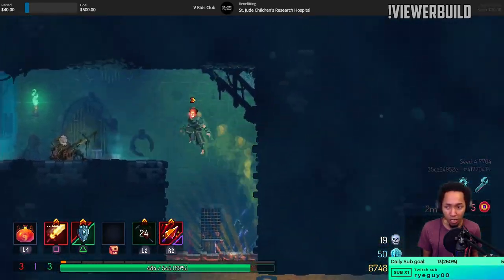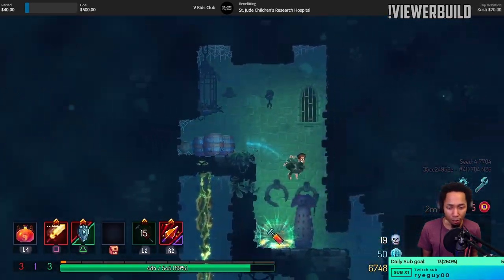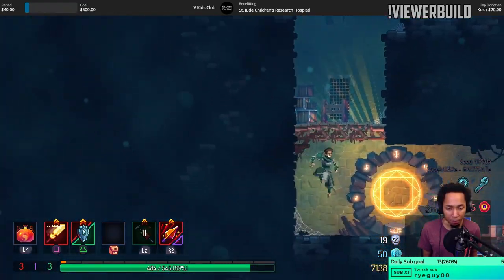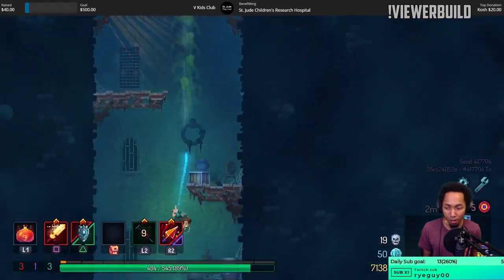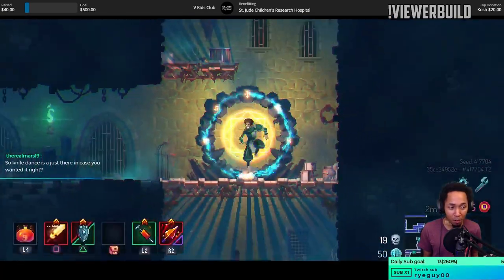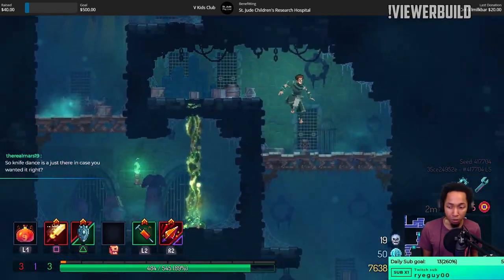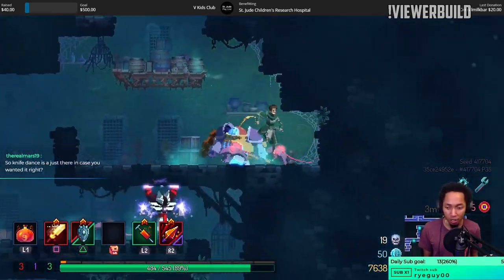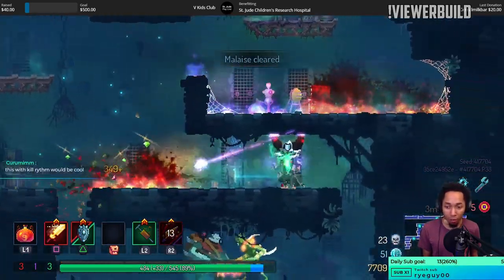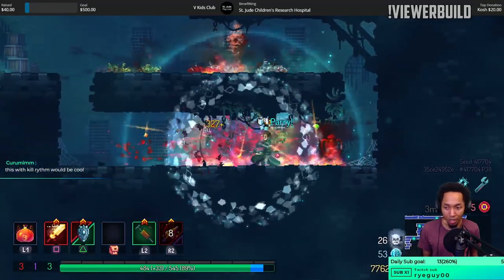The damage reduction it gives, it gives no matter what color the tonic is. The only benefit you have from having a red tonic is that it gives you a bigger health shield. Knife dance is there just in case you wanted it. The viewer asked for bleed skills and fire skills — I assume those would be fire grenade and knife dance.